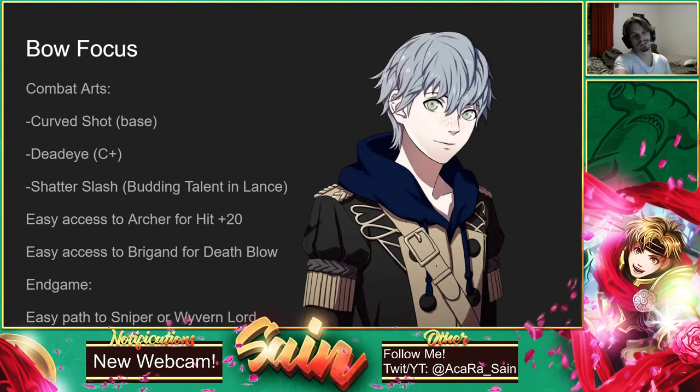Ashe — you also want to focus his bows. He comes with Curve Shot and gets Deadeye pretty quickly. Ashe is really low stat-wise; he gets overshadowed very quickly. Stat-wise, he's definitely one of your benchwarmers. But Curve Shot can really help you, especially in the Mock Battle. Curve Shot is so, so helpful.